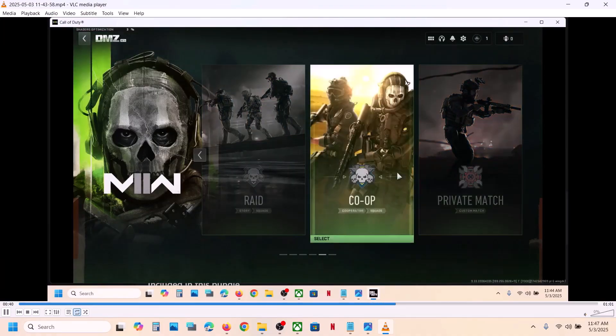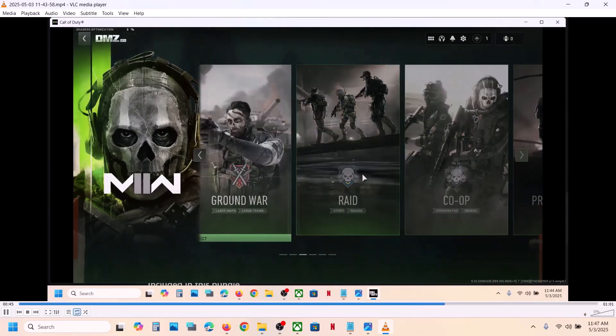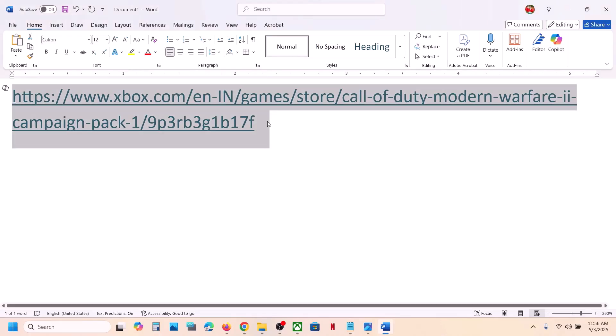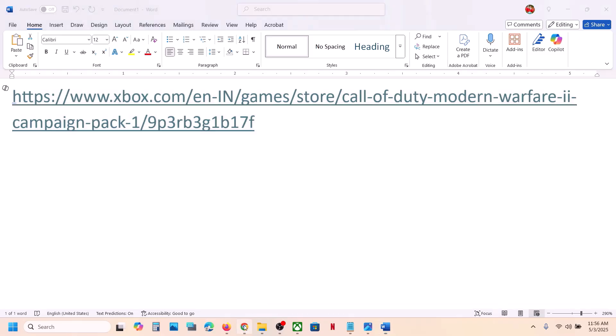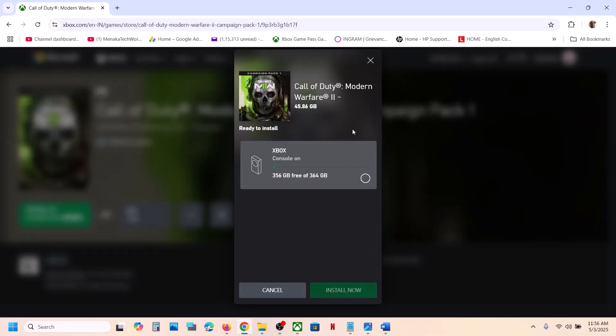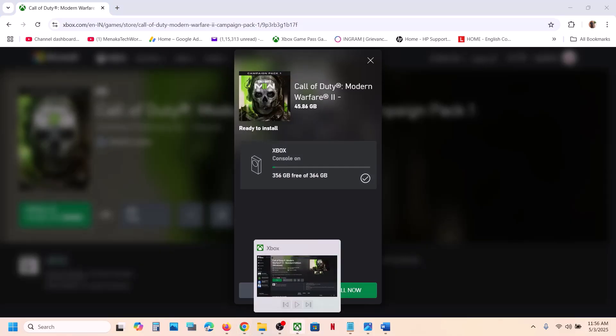You can see the Multiplayer option and also the Co-op option in this menu. You can play Multiplayer or Co-op from here — this has worked for many players, so it might work for you. Note that you may not see the Campaign here; Multiplayer and Co-op you can see and play from here. For Campaign, if you're an Xbox user, copy the link provided in the video description, open it in a browser, log in with the right account, click 'Install to,' select your Xbox, and click Install Now.